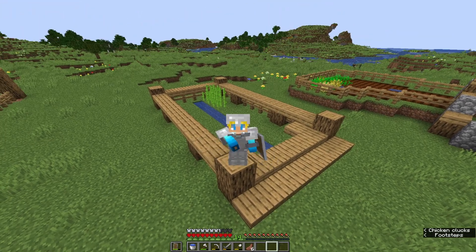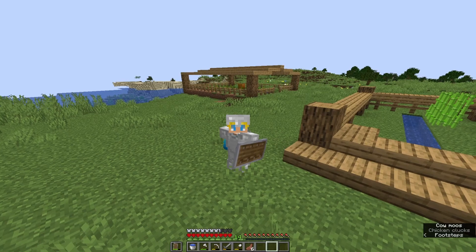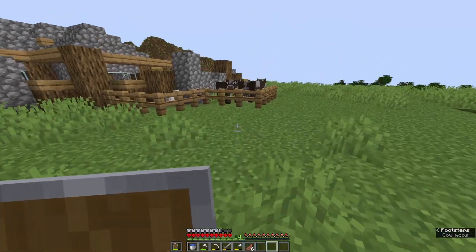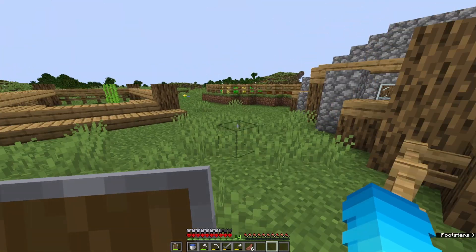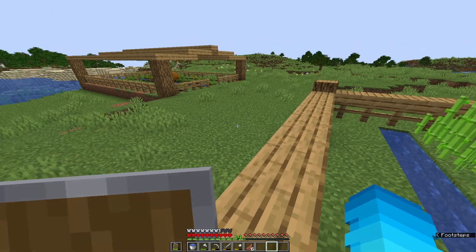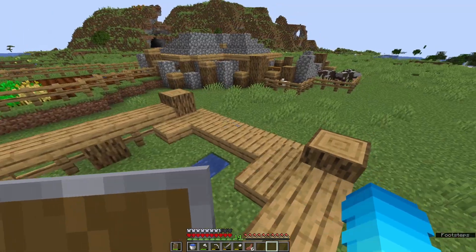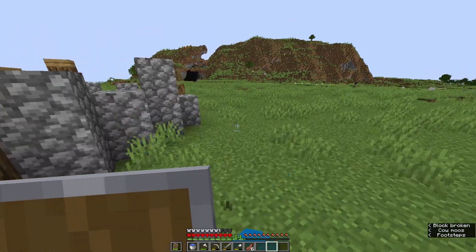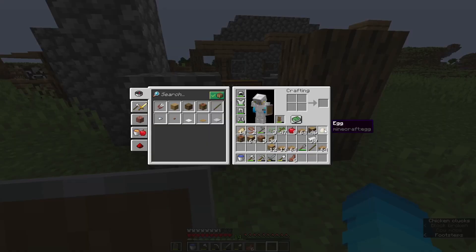Hello and welcome back to another episode of the Hardcore World Redemption. Last episode we got some farms made up — some sugarcane, wheat, and pumpkin farms. This episode I'm not sure what we're gonna do, we're just gonna play and see what happens.